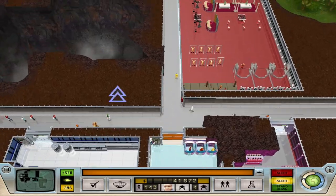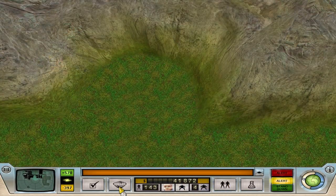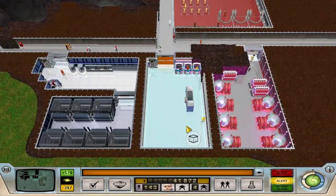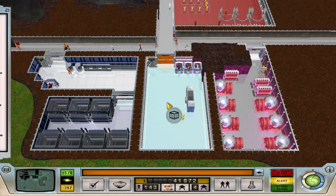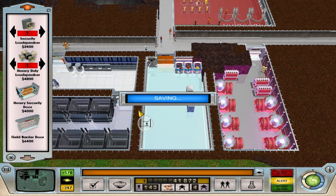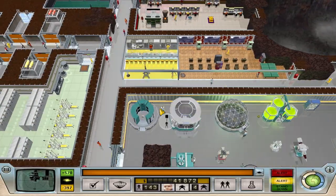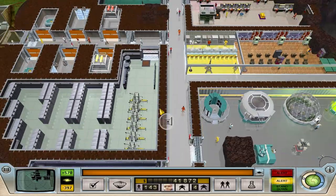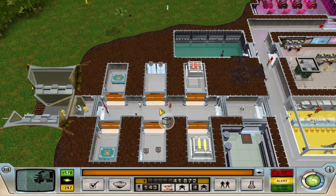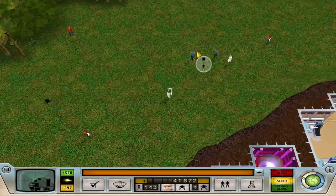I've got a secondary optional objective: careful observation of Marina Mamba has revealed how much she relies on her good looks. I need to strap her into an infirmary chair and administer some treatment. The problem is I don't have an infirmary chair - there's a hole in the game here. I'm guessing I have to research it, but because I didn't place certain things at specific points of the game I might not have researched that specific thing.